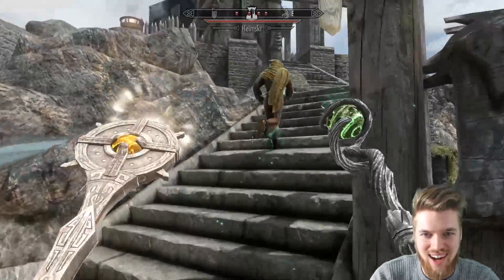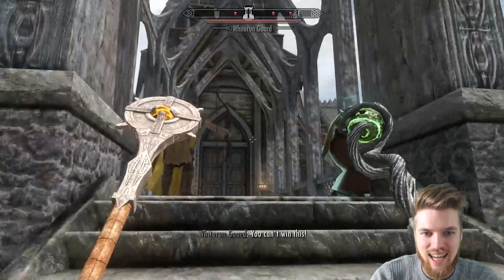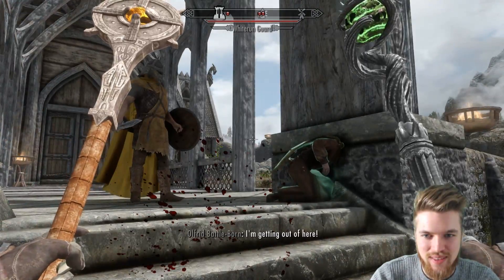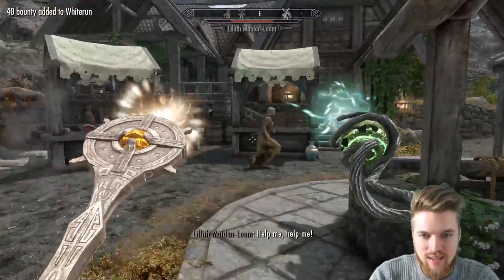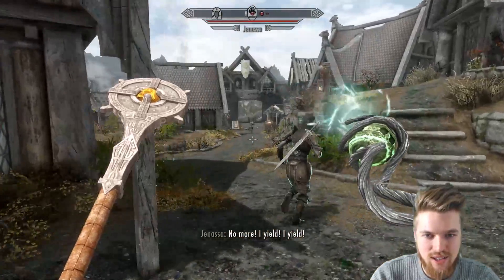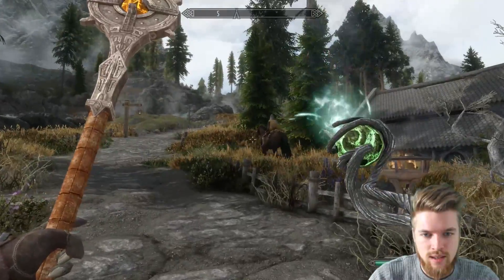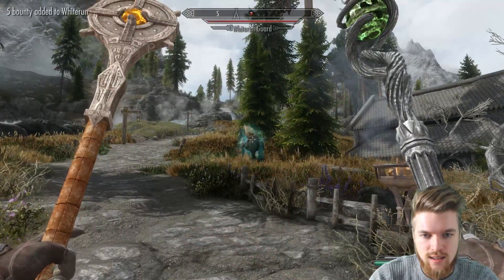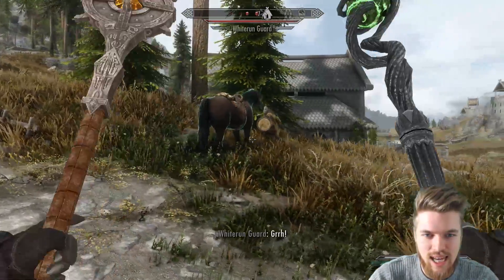Kill him, Whiterun Guard. Kill him. Finish him off. Chaos. Absolute chaos. I'm burning her alive. You cannot resist the powers of this staff. Flee for your lives, people of Whiterun. Can I use it on a chicken though? Your horse has been frenzied. Look at it, he's attacking his horse. What an absolute savage.